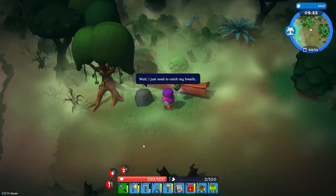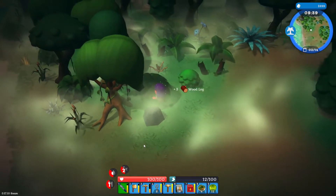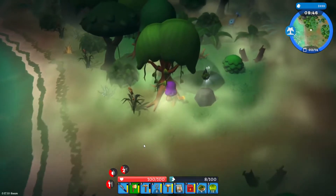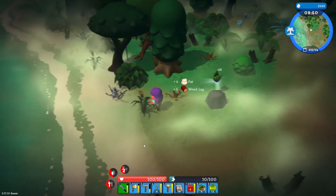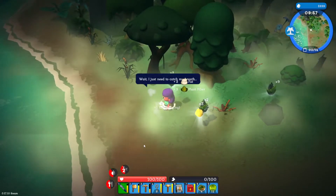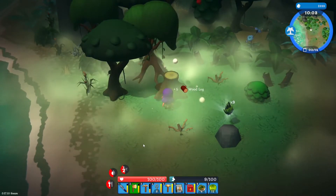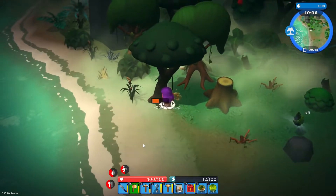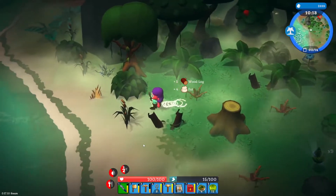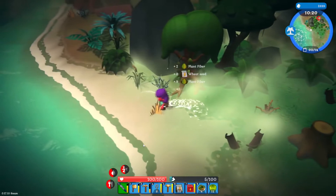We need to catch our breath — should probably stop running so much. That's just plant fiber. There are some of those weedy things with a bluish tint that give you coffee seeds. By the way, I think you need to make a beverage machine in order to make coffee — which we should do, because we do love coffee in this stream.